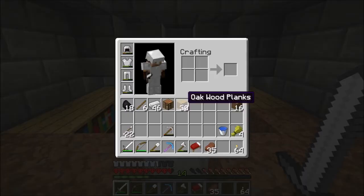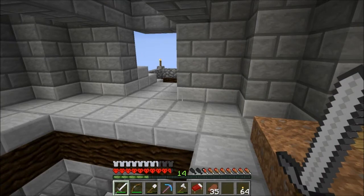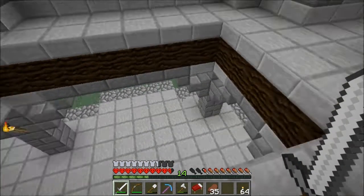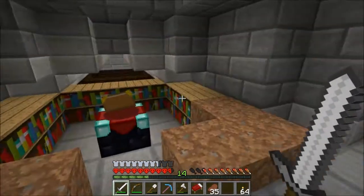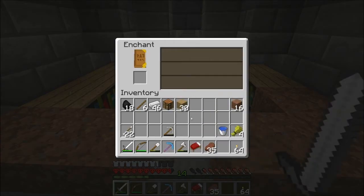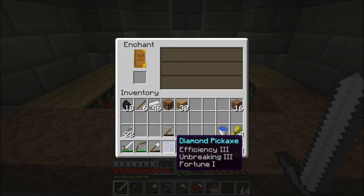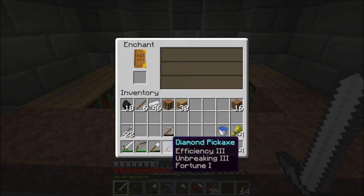Hey guys, I'm back real quick. I wanted to show you this — I finished getting a bunch of resources. I found 11 diamonds, some emeralds, and just generic stuff, all the stuff I was looking for. I went through that pick. I went ahead and got a couple more bookshelves — I just go down and breed all the cows, kill one of them, so I've always got the same amount of cows down there. I got a couple more bookshelves, put the pick in, and bam — Efficiency 3, Unbreaking 3, and Fortune 1 at level 20.